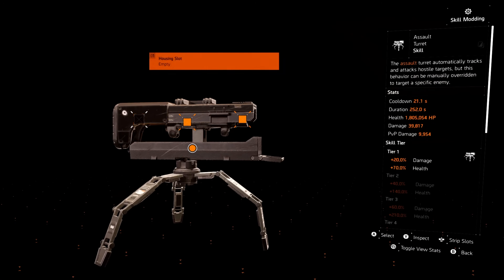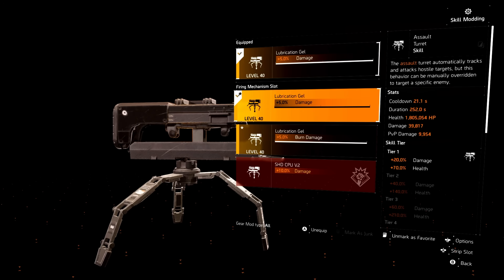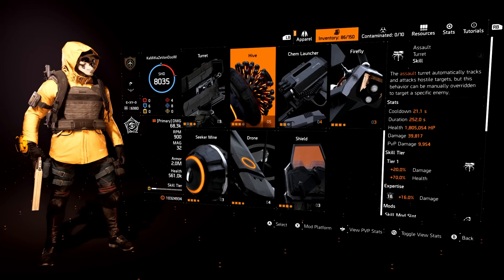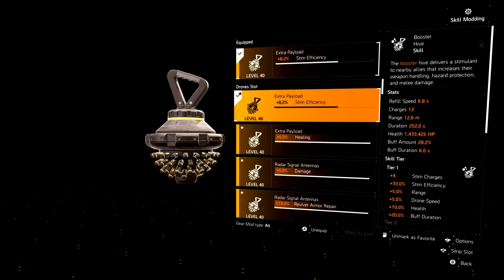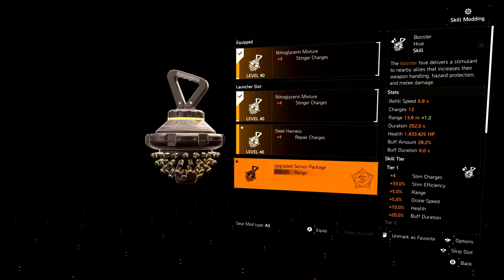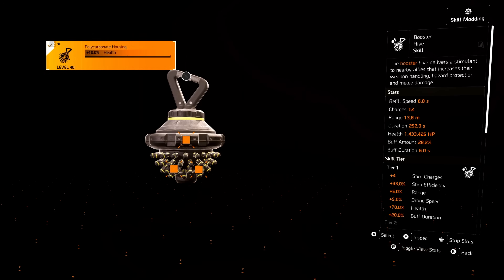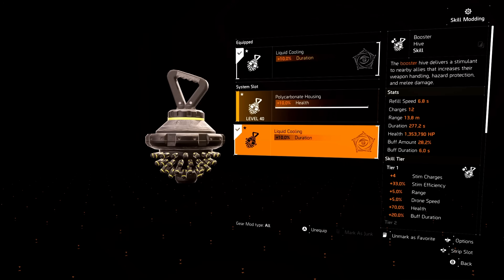For the turrets — I don't use the left mod because all you have is mortar and you get that mortar mod whenever you put on Demo. For the middle one I have damage and burn depending on which turret I use, and for the right one I use skill haste. For the hive, stem efficiency is a must for boosters — it's a nice bump at 1.6. Then you have healing for your healing hive, damage for your stinger hive, and reviver armor for your reviver hive. This one you change quite a bit because you use different hives in different situations.